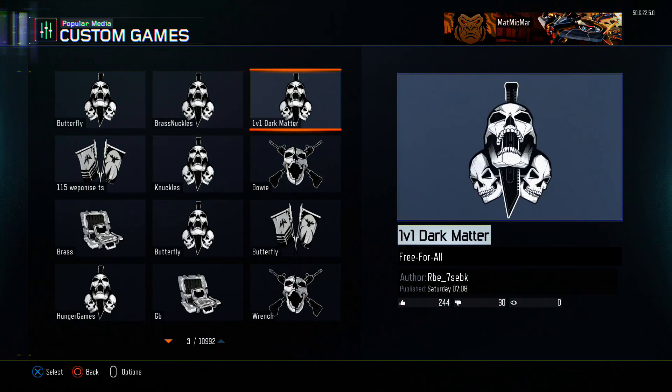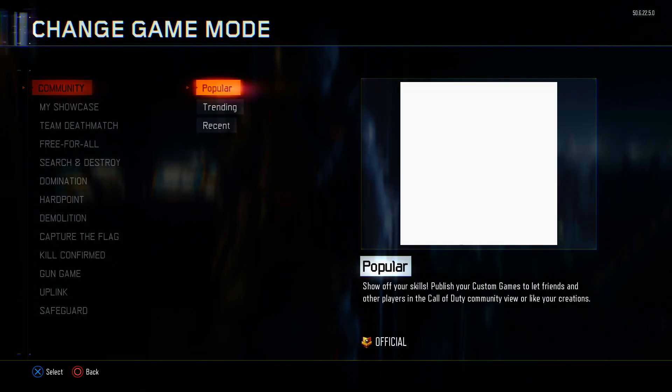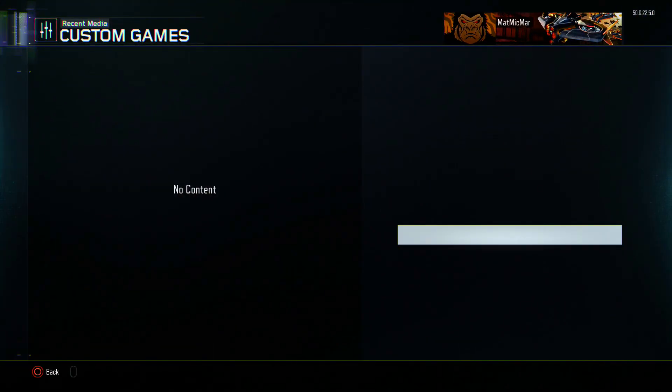You can make preset classes, and the people lucky enough to get DLC weapons from supply drops will make a preset class, save the custom game mode, and upload it. People then go and download it from the community section. Right now the most popular one is 'Butterfly' because people want to try out the butterfly knife. These weapons just came out so they might not be under 'Popular' yet, but I'm going through 'Recent' right now.